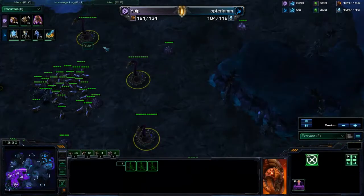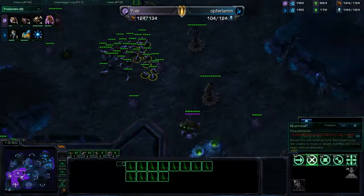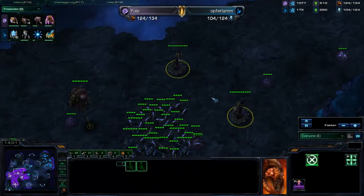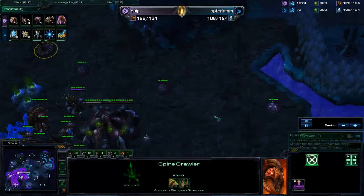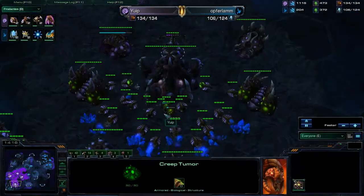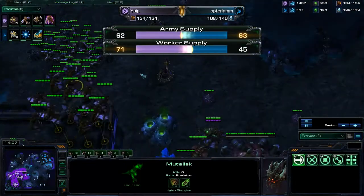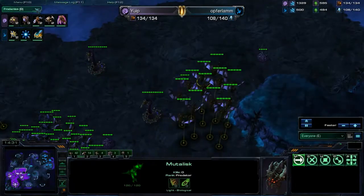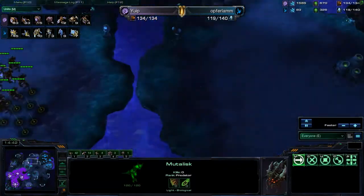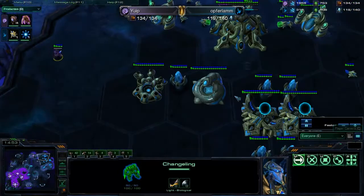I can say now these spine crawlers are pretty misplaced — he can just walk right in and kill them, they can't do that much. Not that strong late game anyway. I should move my mutalisks out now — I have a lot of them. I'm ahead in workers but not in army. I have 12 mutalisks out right now. I'm actually ahead overall. He's getting blink now. I'm scouting with my changeling.